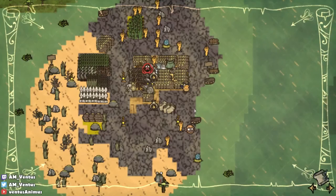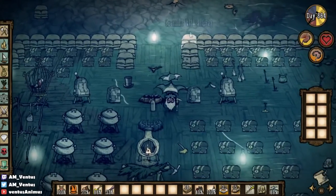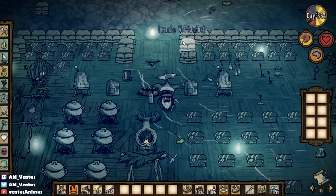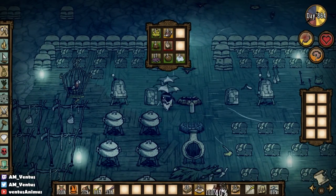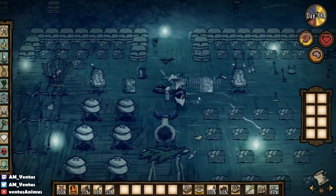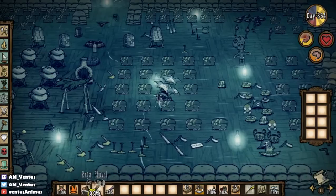A fire trap is when you trap yourself in a little cage — like the monkey cage or the crab cage — and then you have some way of burning outside enemies. There's a variety of different ways to do it. Because the sandbags had zero health, they would never die, so the fires would just continue burning until all the enemies died. It's a really boring way to survive. I don't like it, and I would probably never do it. But for people who aren't as comfortable with kiting or managing other things, it was a viable option for them.